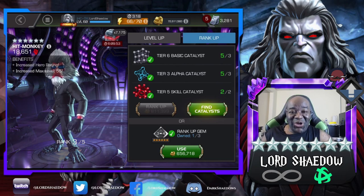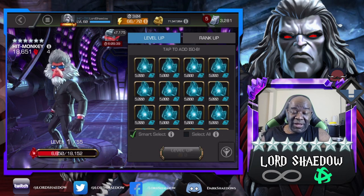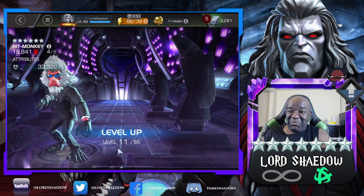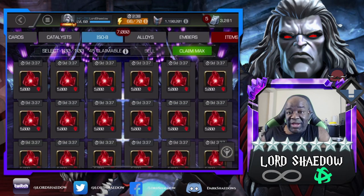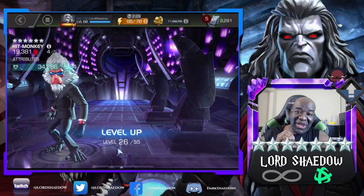Had to do it. Finally, Hit Monkey goes up to rank four. This is one of the reasons I'm putting this video out today, Tuesday, shortly after I'm done instead of tomorrow — because tomorrow I'm probably going to have a battleground stream, and everybody's going to see Hit Monkey. If I draft him, they're going to see that he's rank four. Hit Monkey is so much fun. He was winning in battlegrounds at rank three doing crazy amounts of damage — I can only imagine the damage he'll do at rank four.